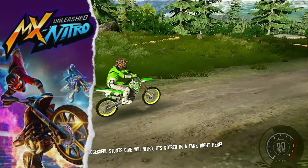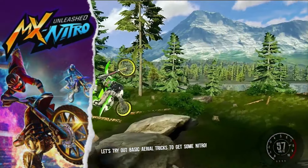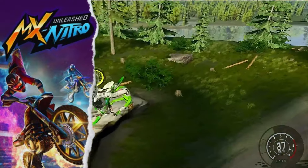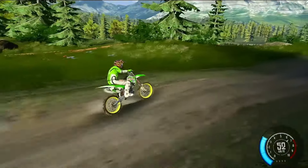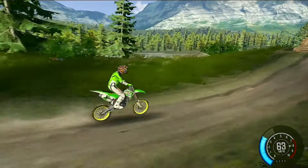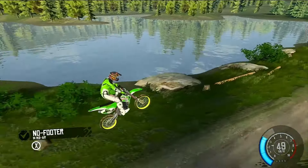Next up, we have MX Nitro Unleashed. If you're looking for a game that combines pulling stunts with building up a Nitro Boost gauge, then this game is for you. You can use this Nitro Boost to jump higher and further, either to clear obstacles or pull off even crazier stunts. The list of tricks you can perform is pretty standard, but they are executed smoothly and are easily accessible.